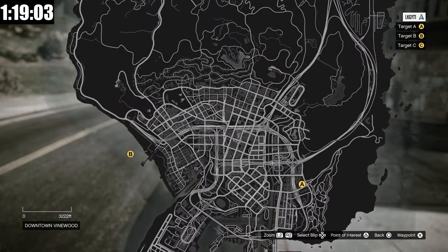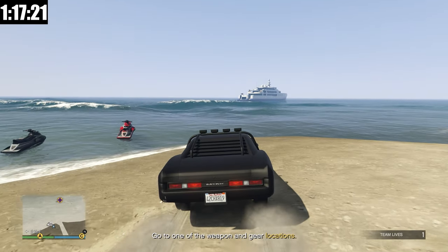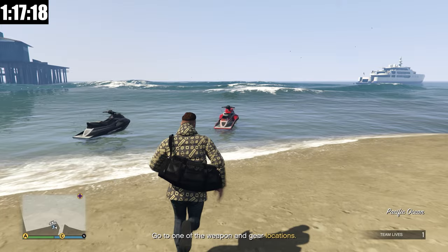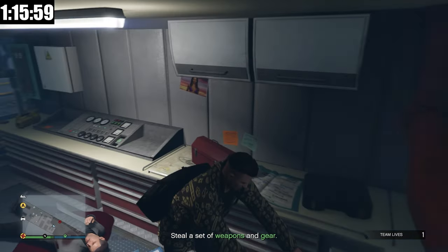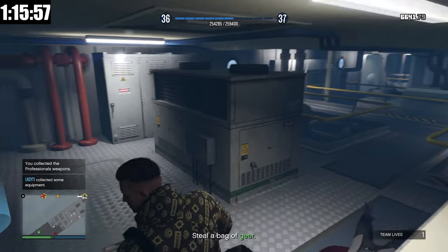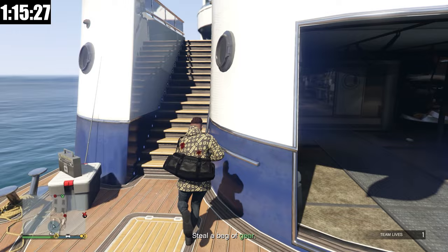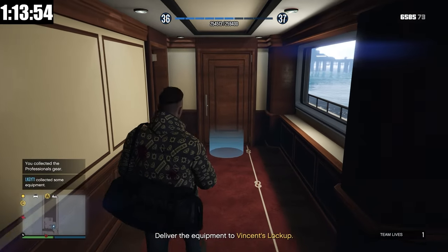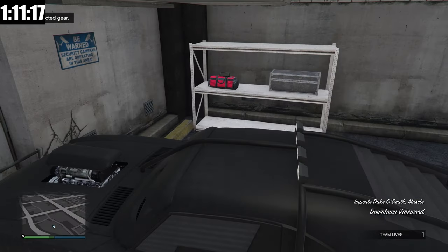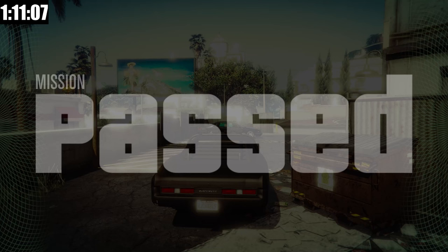From what I've seen online, location B — the second best — is perfectly sufficient. Location B is on a yacht, so we're going to drive out to it, take out all the enemies, get our gear, and take off. The weapons are on the bottom floor of the yacht — you can get there by coming through the back. We got the bag of gear from the next level. Now we deliver it to Vincent's lockup. That is setup mission number three done — we've selected our gear. Mission passed.